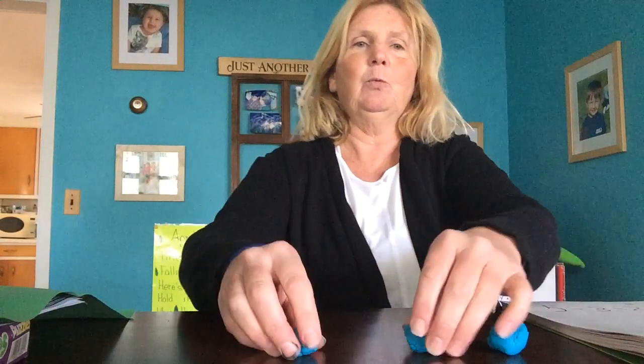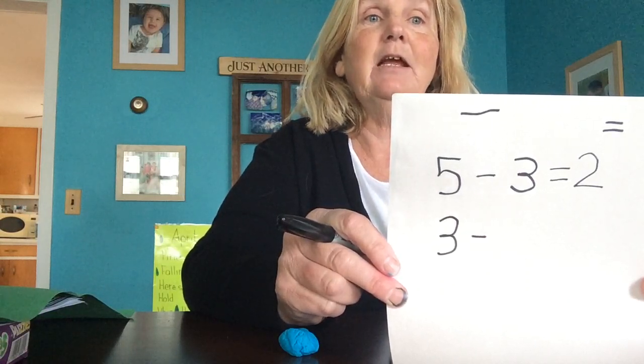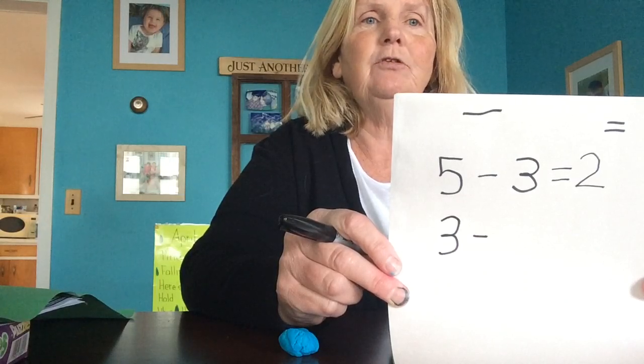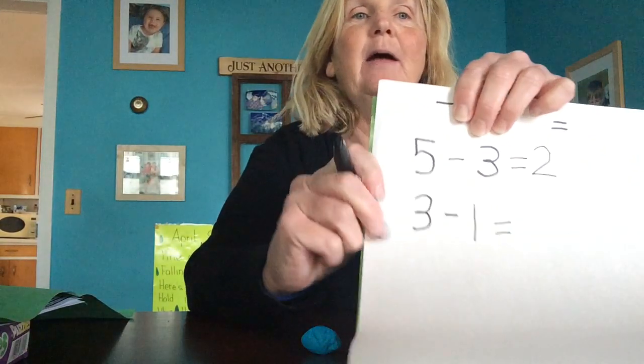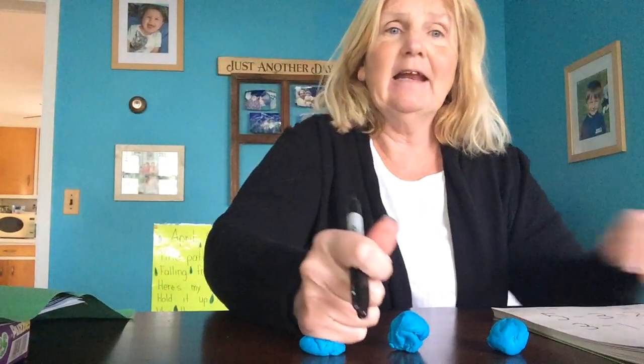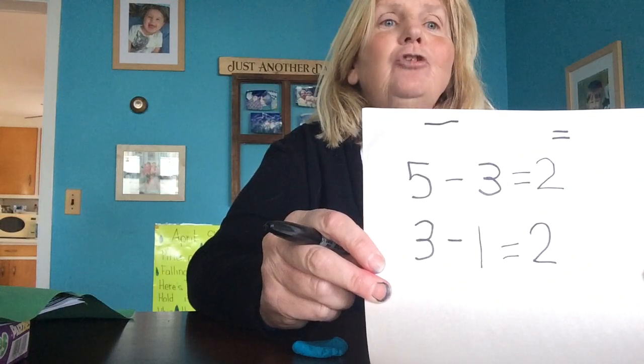Now I have three here — one, two, three. I want you to make me a three minus on your paper. Nice work Noelle, nice three Sammy, good work Landon, good work Joella, good threes Molly. Okay, so I have three here — one, two, three. I'm gonna squish one of them. How many do we have all together? Three minus one equals two. Three pieces of candy, I ate one, I have two left.